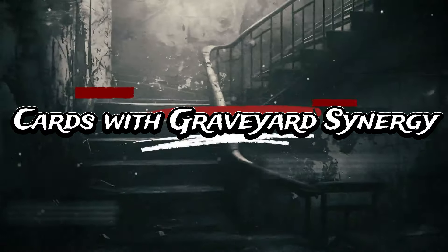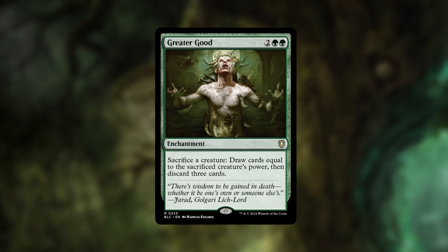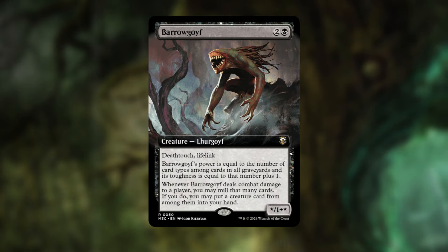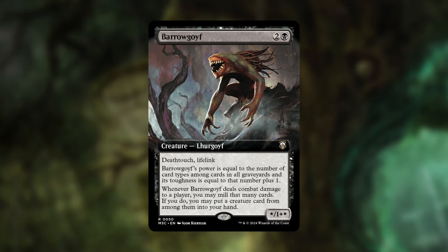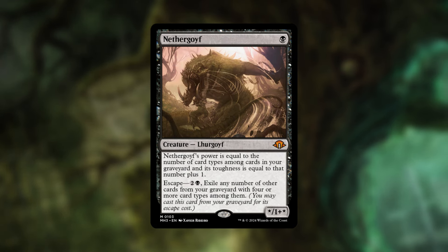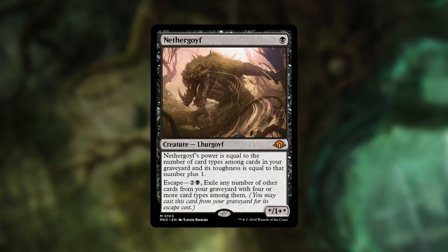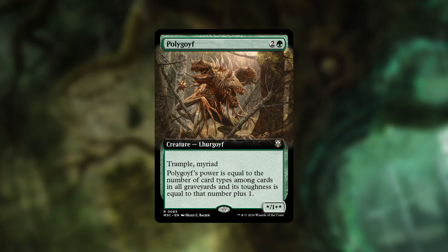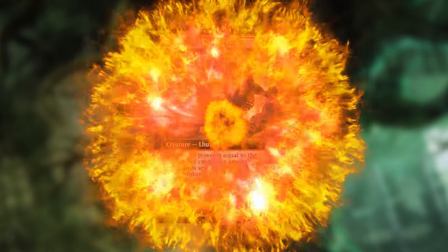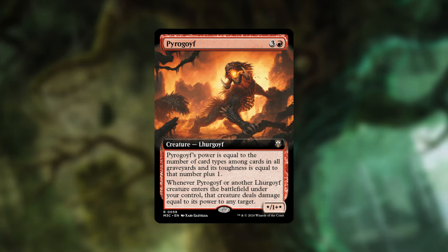We're using Tarmogoyfs in this deck because they focus on specific card types to buff themselves up, which is why Greater Good is excellent — we can sacrifice those Tarmogoyfs to draw a bunch of cards and discard some. Barogoyf is excellent because it has deathtouch and lifelink, and whenever it deals combat damage to a player you may mill that many cards and put a creature card from among them into your hand. Nethergoyf is another excellent choice because you can escape it for two and a black, constantly recurring it by exiling specific card types.